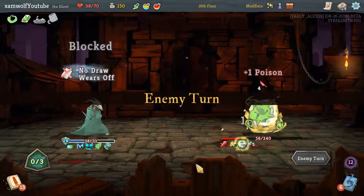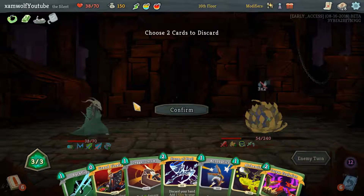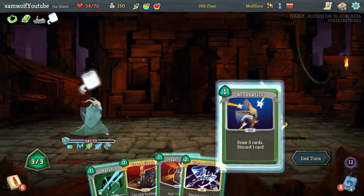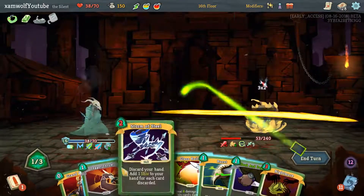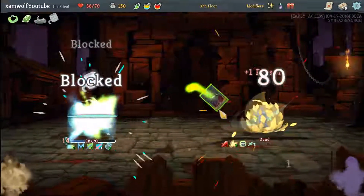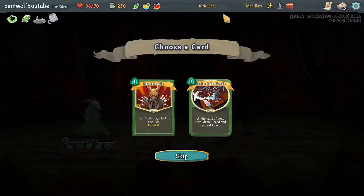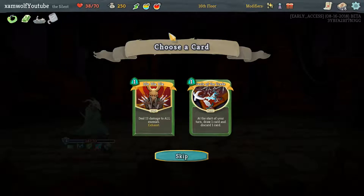This is not even close. The draw to discard to gain 6 block at the beginning of every turn is amazing. And we can proc Grand Finale here, because this draws 3 cards, this draws 2 cards, and then this draws 1 card. And then we hit you for 80! Third Tools of the Trade, second Die Die Die. Tools of the Trade again with the Tough Bandage is just so good — gives us 3 block every turn.